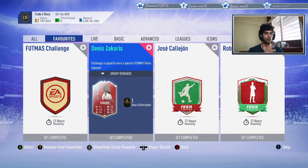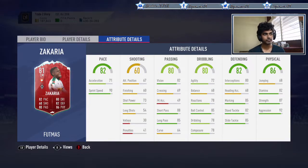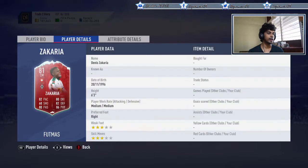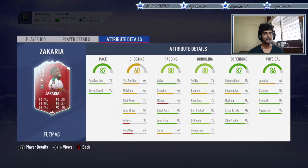Let's start off with Denis Zakaria. 71 acceleration — could be better — but the 90 sprint speed is really good. Shooting stats are not the best. He's 6 foot 3, medium-medium work rates, 3-star weak foot, 3-star skill moves. You'd prefer 4-star 4-star, but 3-star 3-star is okay. Medium-high would have been perfect given those defensive and physicality stats. His passing stats are pretty good — vision, short pass, long pass all really good.